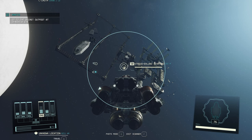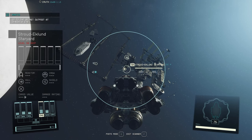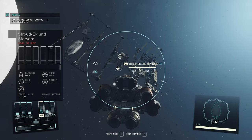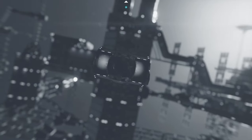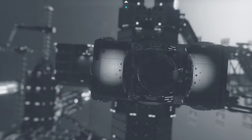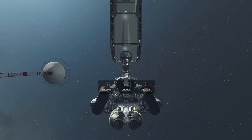Then you focus it by pressing E, and then you get the little prompt over here to hail or to dock. To dock, you simply press the button or hold it down, and then this sequence is initiated, and you will be docked on this star station in Starfield. Enjoy docking!